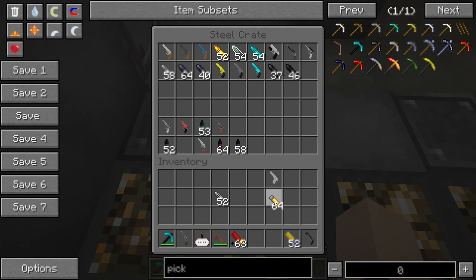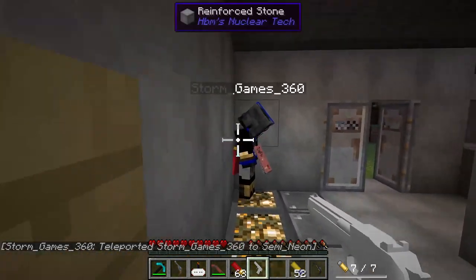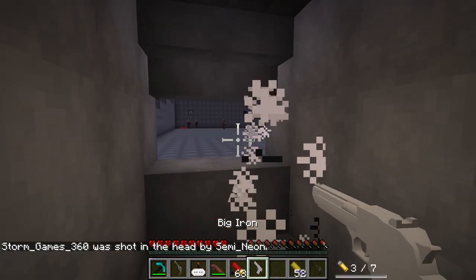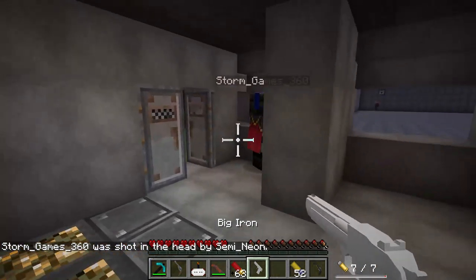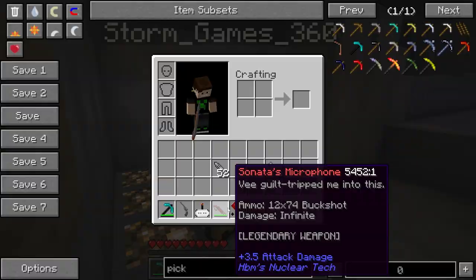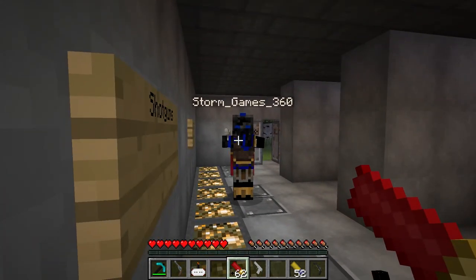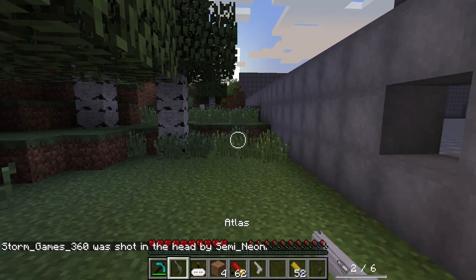Next we have, last but not least, the big iron. Big iron, big iron. When he tried to match the ranger with the big iron on his hip. I'm bad — I was actually shooting at the villager, I kind of missed. Oops. One thing you've got to try out before we end this video today is the shotgun. I want to see you off yourself. I'm not waiting anymore.